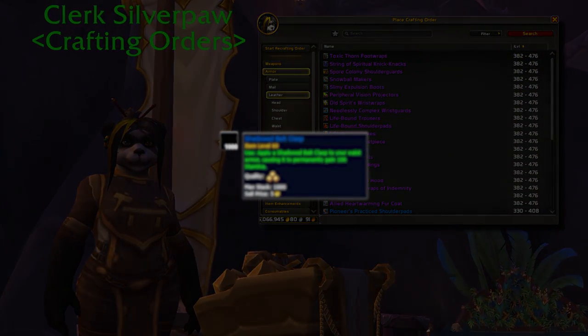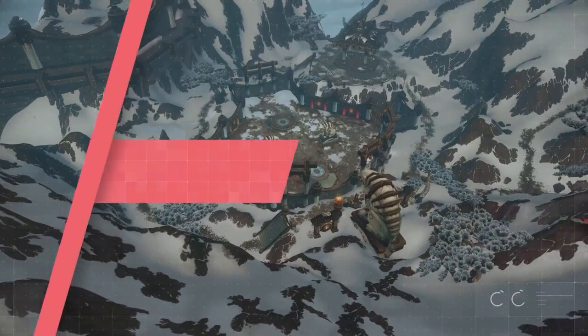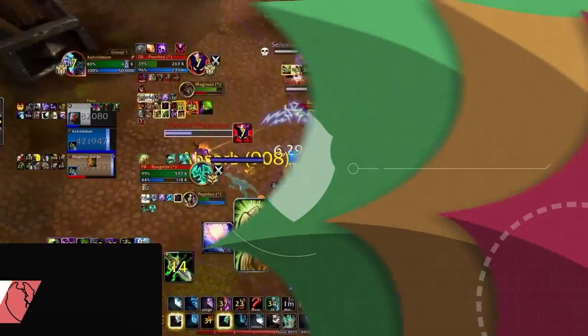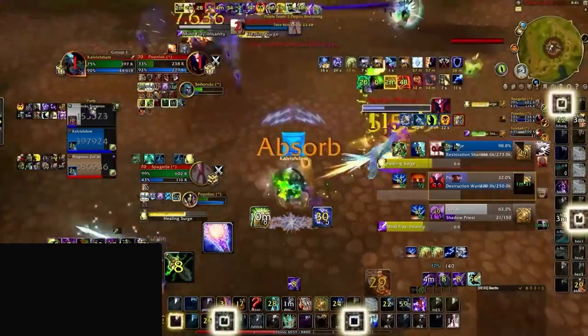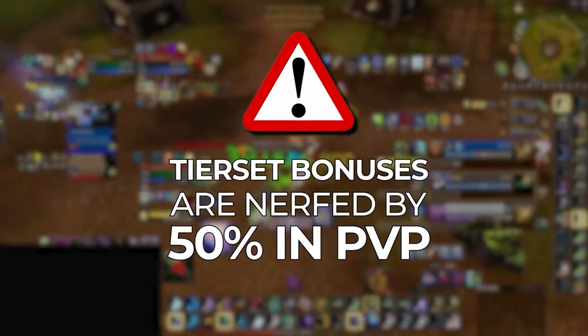And finally, talking about one enchant that many players don't even know about this season. First up, let's cover some of the best set bonuses from PvE gear in 10.1. Any of the specs we will mention could be seeing a considerable power spike in the coming weeks just from gear alone. Before we start, it's important to know that every tier set bonus is actually nerfed by 50% in PvP.